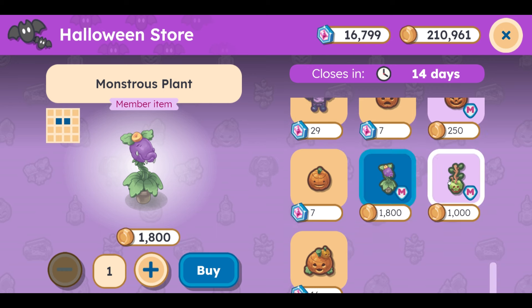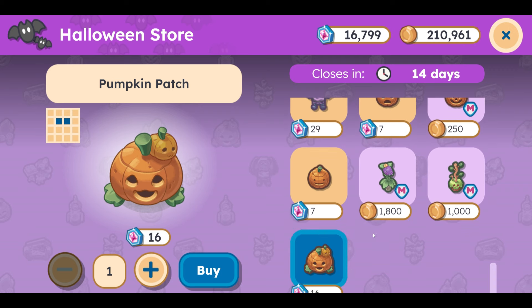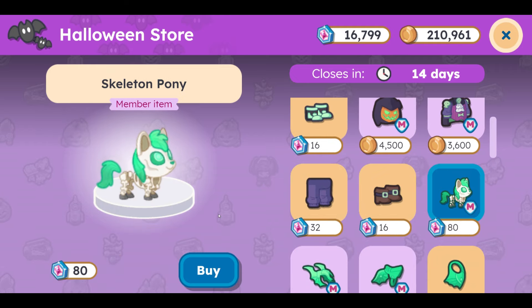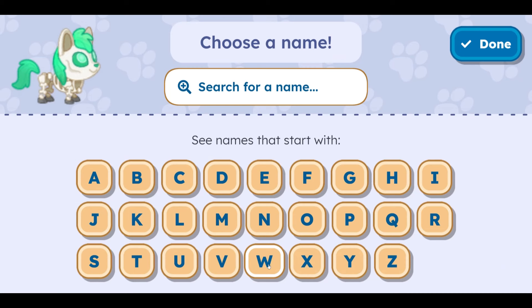When I grow plants it usually ends up looking like that. The poison apple stand and then the pumpkin patch — really cool with the head on it as well. Let's go ahead and buy these outfits. First thing, though, I have to go ahead and buy this skeleton pony. And look at that — that is so cool.